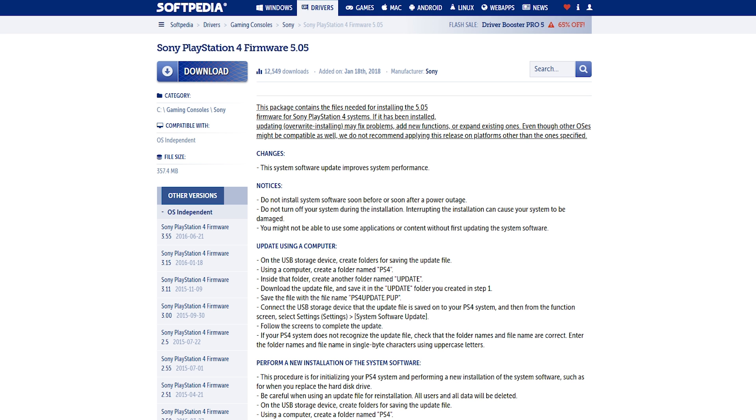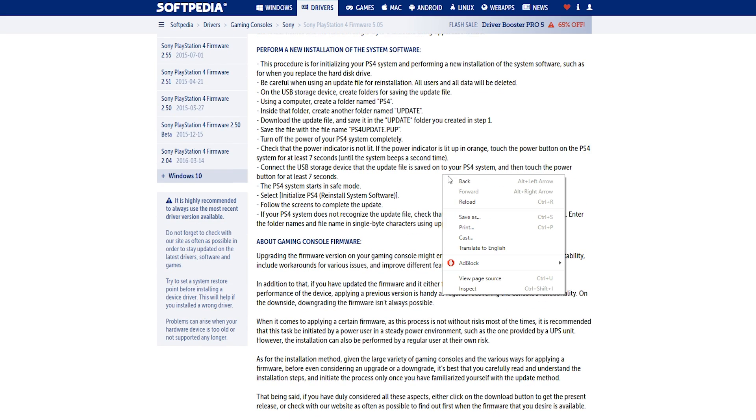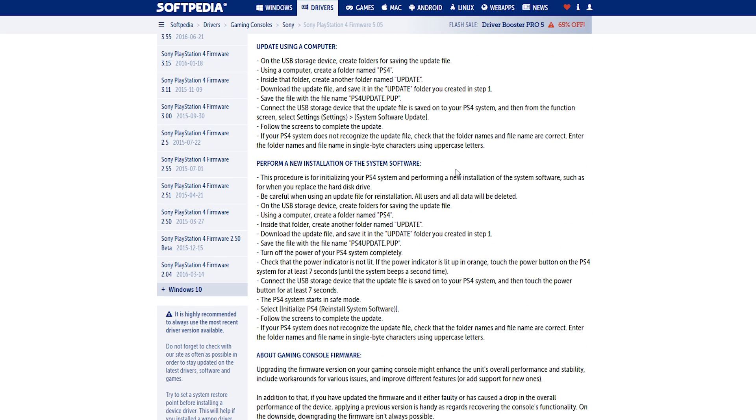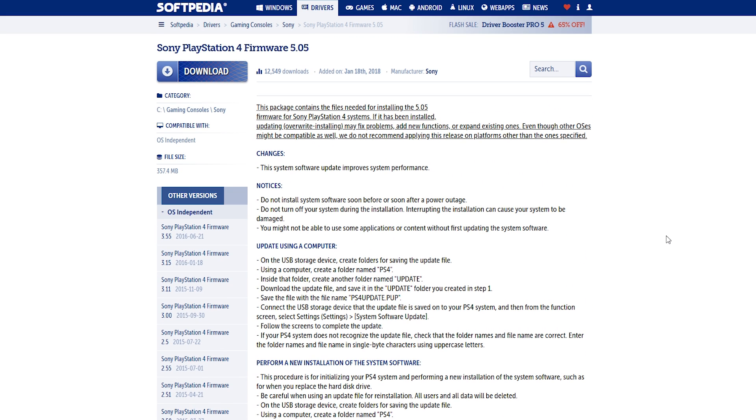If you're on a firmware lower than 5.05 — say 4.05 or 4.55 — you'll need to update to 5.05. Down in the description there's a link to Softpedia where you can download the 5.05 update file. It shows you the file name, the folder structure, how to put it on your flash drive, and how to apply it. It's quite simple to follow.